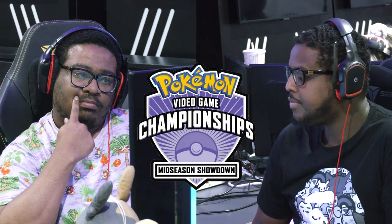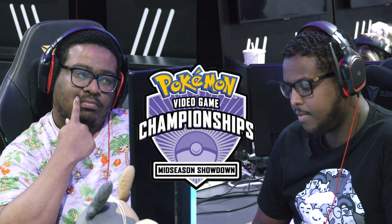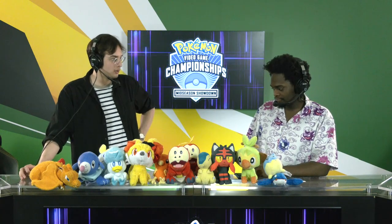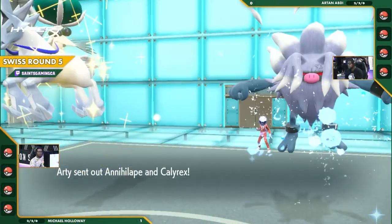We didn't see the Smeargle last time, and we didn't see the Annihilape either — so maybe we'll see a bit of a swap. But it doesn't play very well into that Miraidon, and it's probably not going to play too well if you bring that Calyrex Ice either, because that Ditto can just copy it from now on. It's a really tough decision. The main issue with bringing Ditto is the risk of a turn where it does nothing, and also the risk of your Ditto not being as good as the opponent's Pokémon. But with the moves and the way things are working in this regulation, Ditto just finds so much value — especially against Artan's team where every copy choice is good.